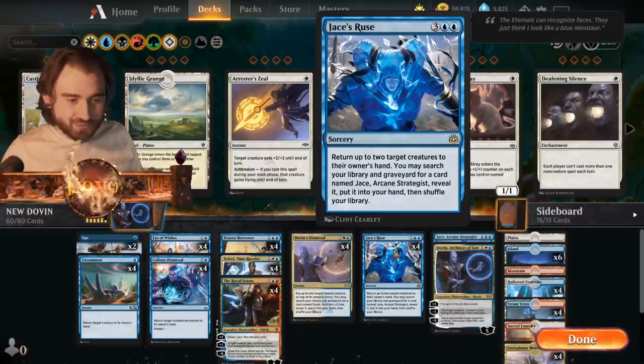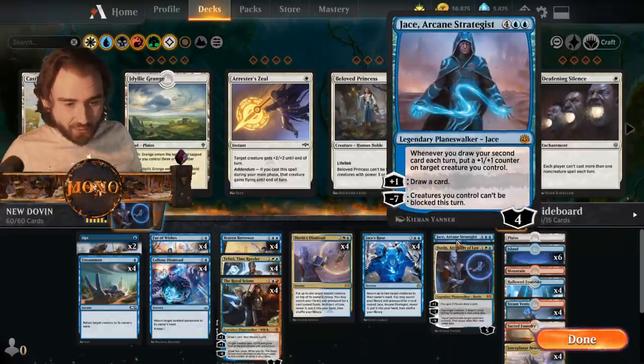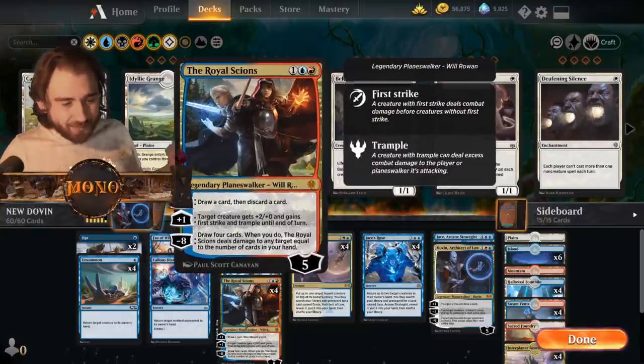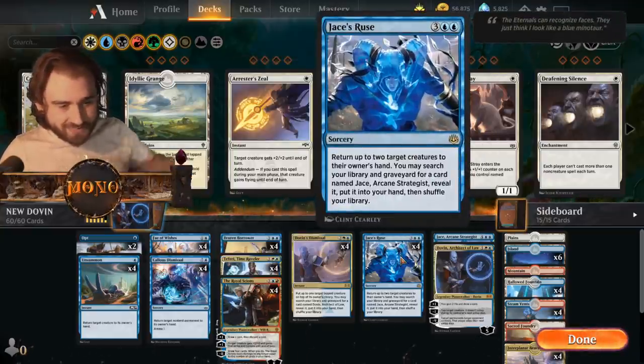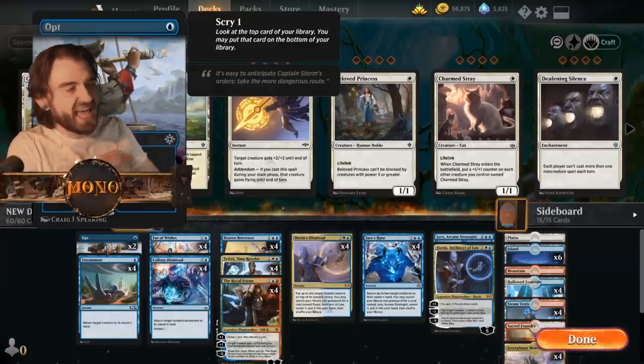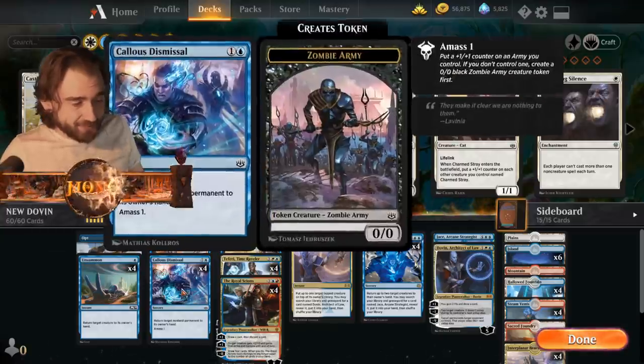And then we also have Jace's Roos, which returns two things to your owner's hand, and we may search for Jace's Arcane Strategist — not super good by itself, none of these cards are. But at the same time you can just discard with Royal Science, keep doing this again and again. We have so much bounce in this deck that we can just keep everything off the board. You're gonna see in the games — just keep everything off the board.